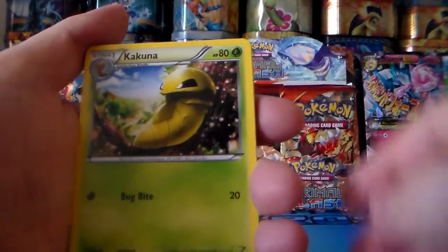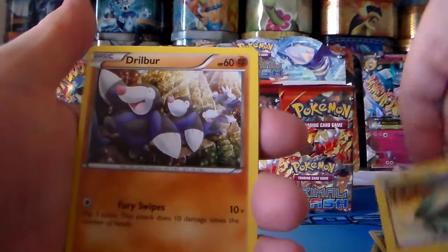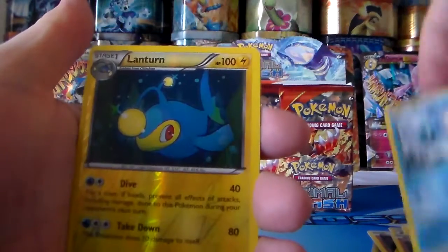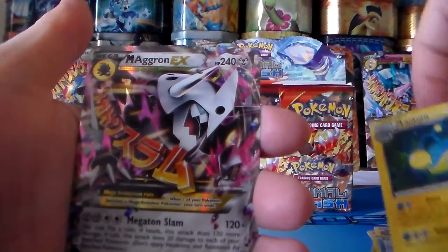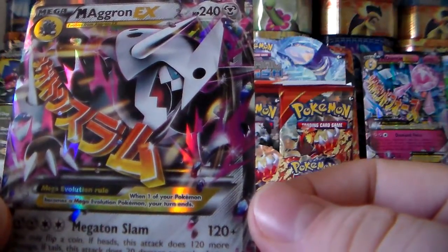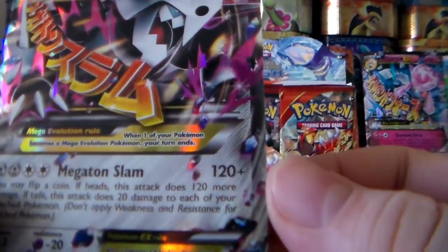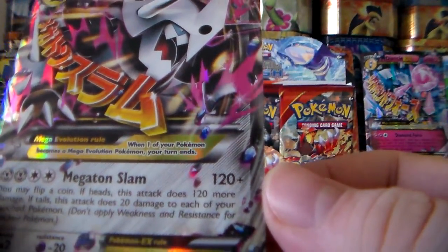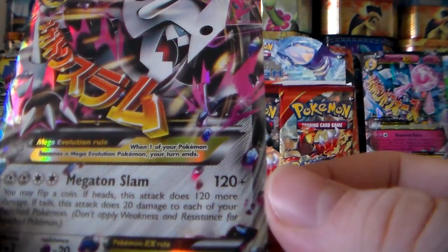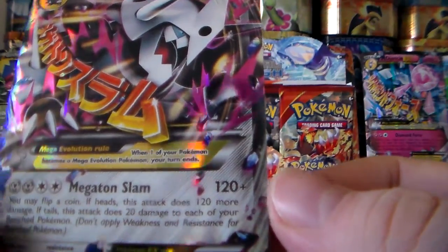So we got Kakuna, Escape Rope, Sealeo, Electrike, Dwebble, Skiddo, Rhyhorn, Spheal, Lanturn reverse holo, and a Mega Aggron EX — great way to finish this video! Look at that card — Megaton Slam: 120 damage plus flip a coin; if heads this attack does 120 more damage; if tails this attack does 20 to each of your bench Pokémon. Don't apply weakness or resistance for bench Pokémon. Wow, that's awesome!